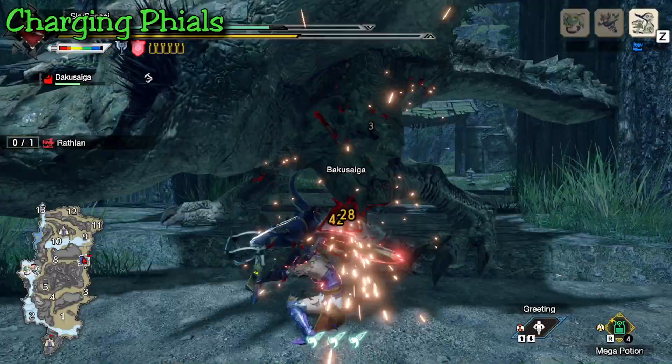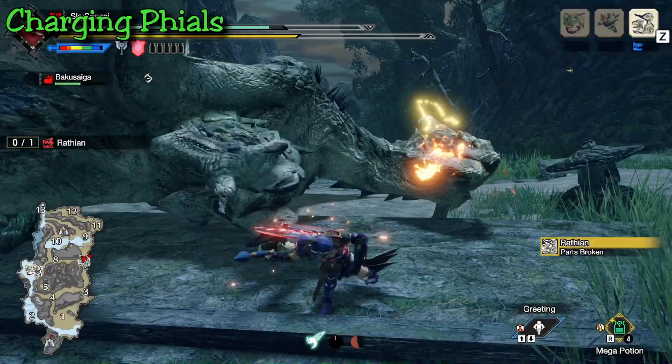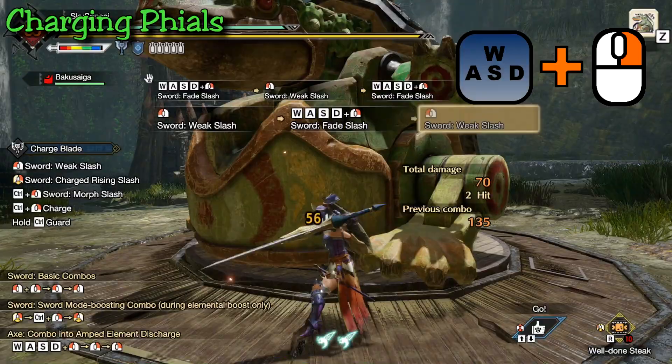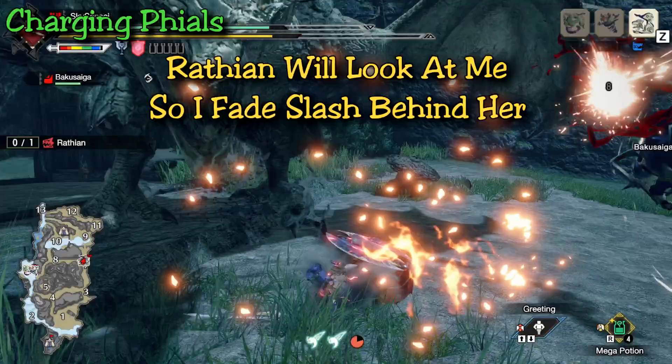If you're attacking in sword mode and you realize you need to reposition or dodge something, instead of just dodging you can do a fade slash, which is performed by clicking any direction key that you wish to go and clicking right click. It's a quick dodge which slides you in a different direction, but you can still attack at the end of it and continue on with other attacks to keep charging your phials.